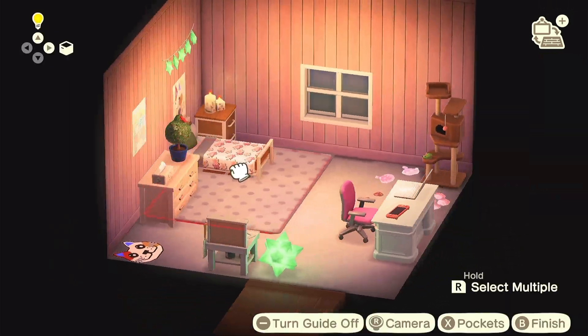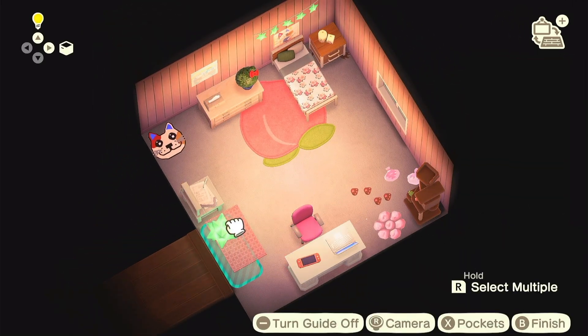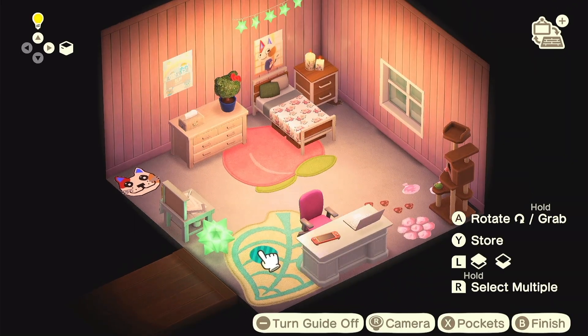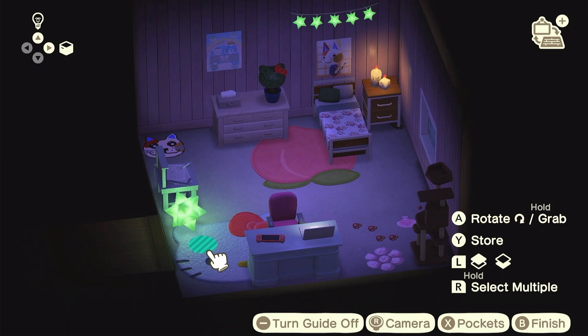I placed down a peach rug and tried placing another one to see what would look good, but I didn't really like that one. I end up going with the little leaf rug — I got rid of it for a second but that's the one I end up going with.